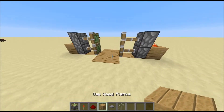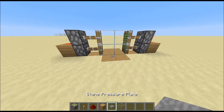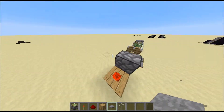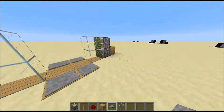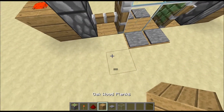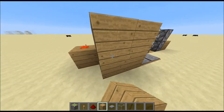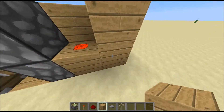Place your four blocks of your choice in the middle, and then place pressure plates on either side. When you walk in, it'll open, and when you walk out, it'll close. Then cover it up. It's pretty simple — this build is one of the easiest builds that I've done.